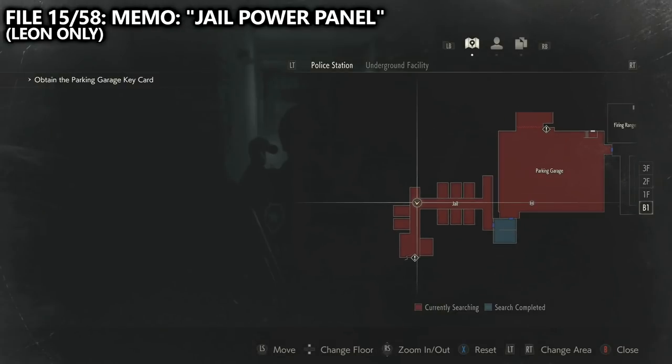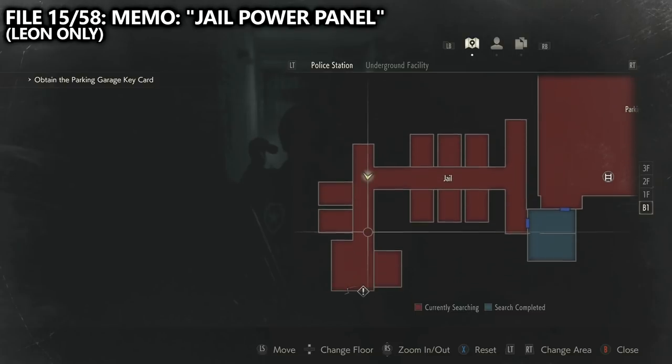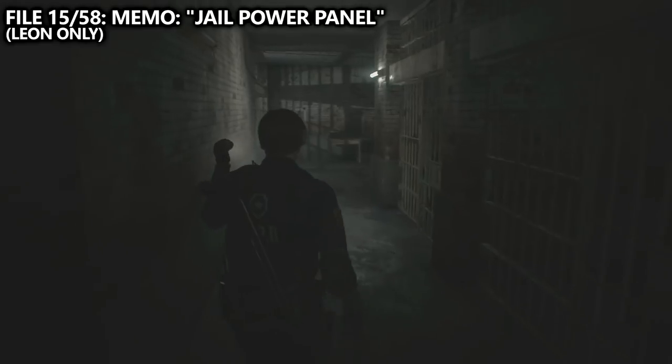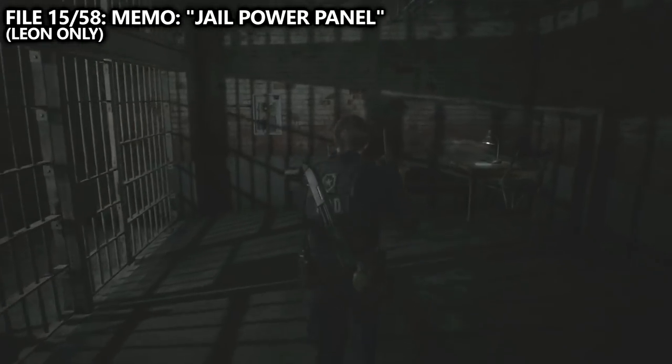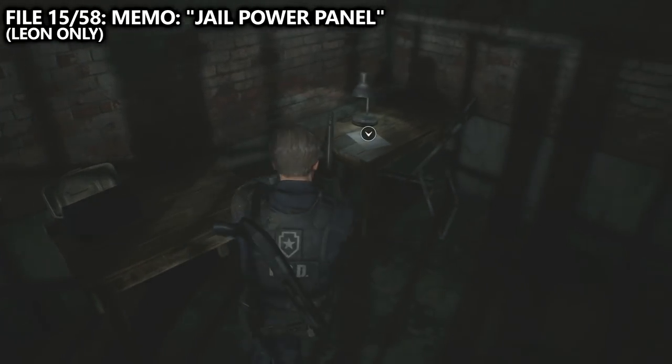You'll then work your way through the parking garage and end up at the end of the jail cells. On the desk you can find a tool required for further progress, but additionally, next to that tool, you can find file number 15 — the jail power panel. This is a Leon-only collectible since Claire never comes here in her playthrough.